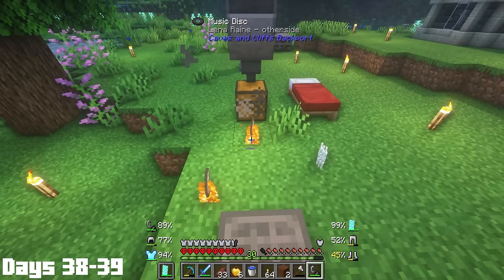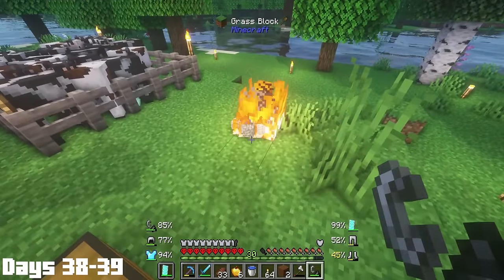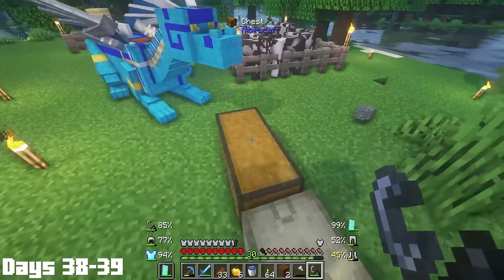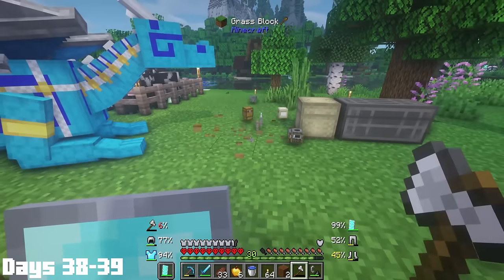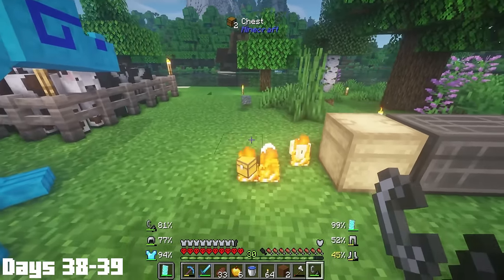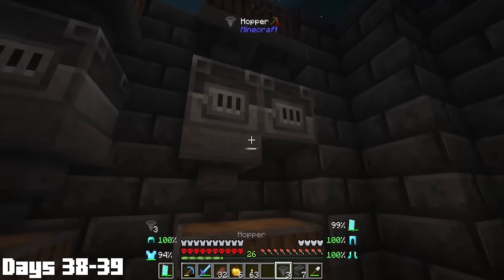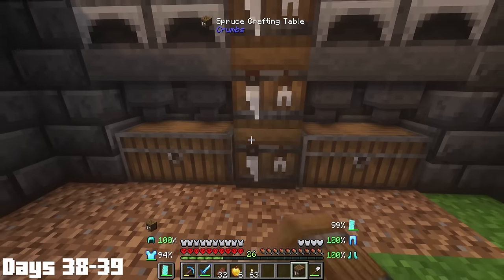It was finally on day 38 that I got to burn all the duplicate music discs. Sometimes I wish this happened to actual music too — outside of that though, the main thing achieved was making a full auto smelter room with both blast furnaces and normal furnaces. Day 40, I cleared yet another one of these towers, and when I got home it was flooring time. I went with a really simple dark oak flooring but had the direction of the wood alternating, which actually made the floors a lot more interesting and honestly looked pretty nice.